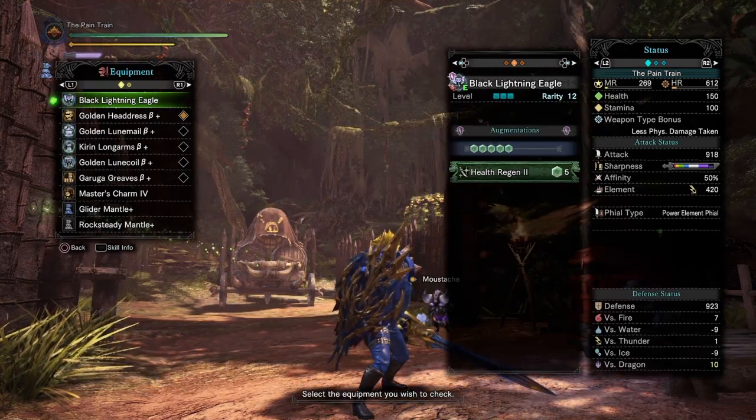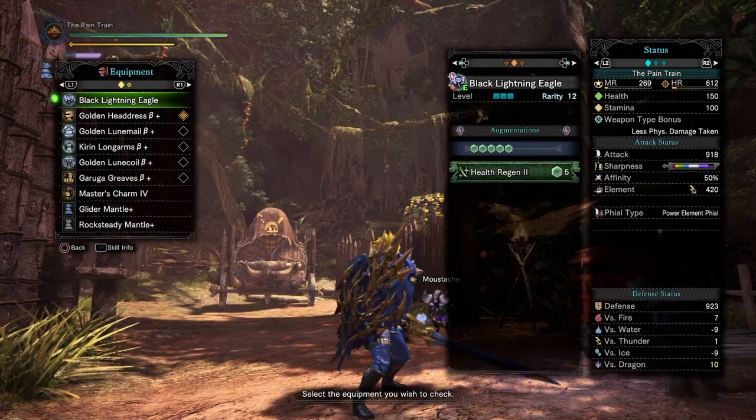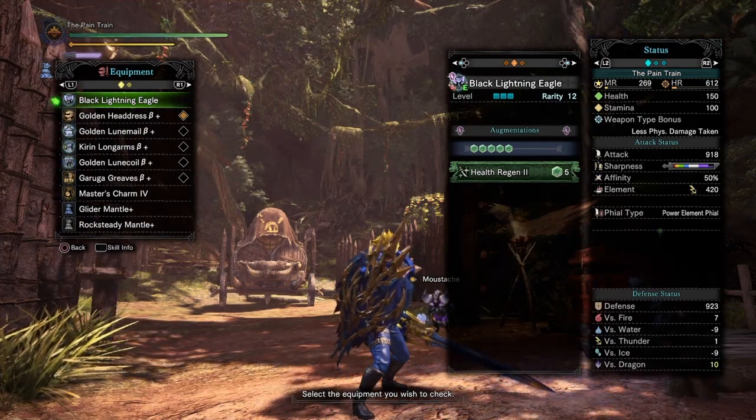For the augments for this build, we're gonna be using Health Regen 2, which is going to be more than enough to keep your health full throughout the whole fight.